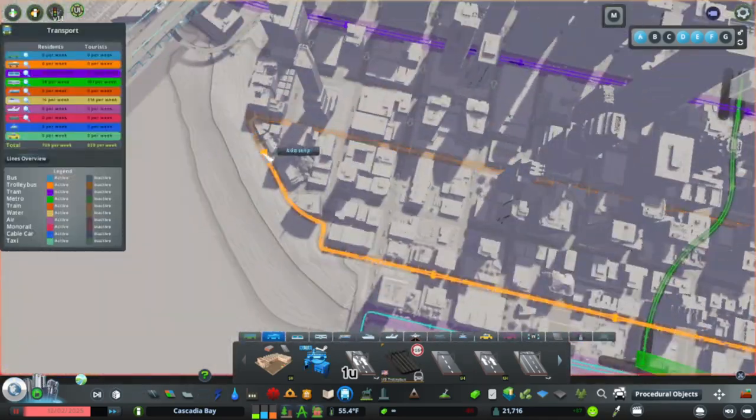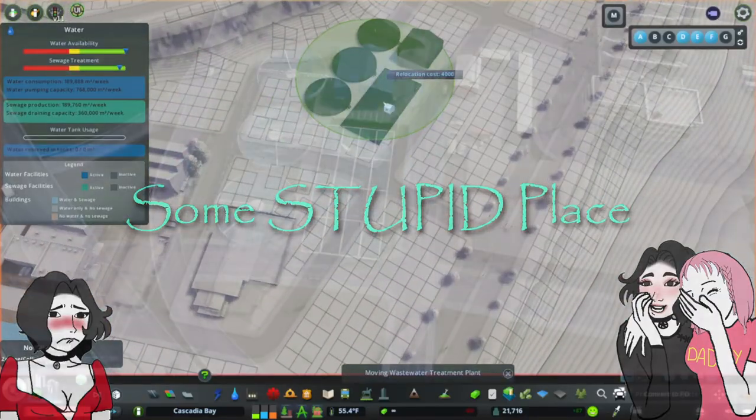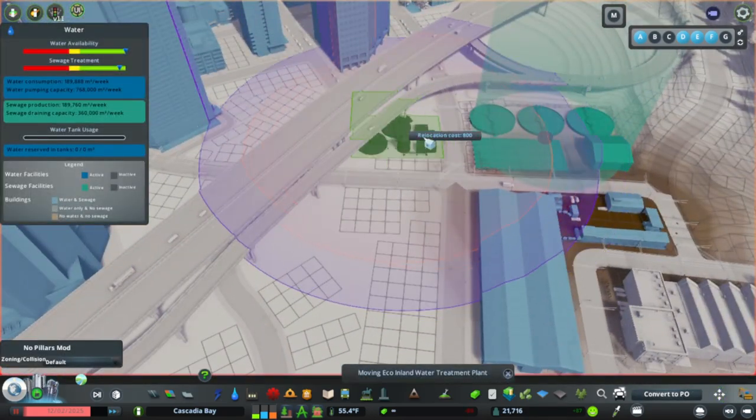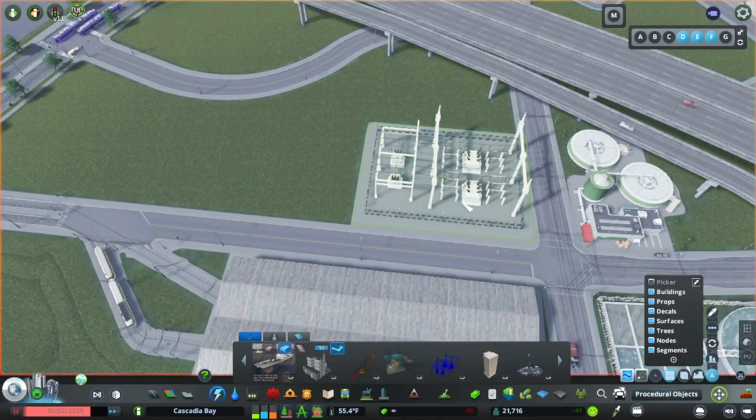I also had placed a couple of water treatment plants in some stupid place way off on the edge of town, but I felt that these could be a complementary use to create a city services district, sort of underneath and near the main highway, and then adding in this power transformer next to it to supply electricity to downtown.